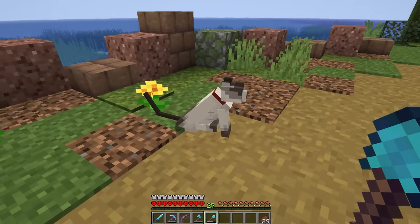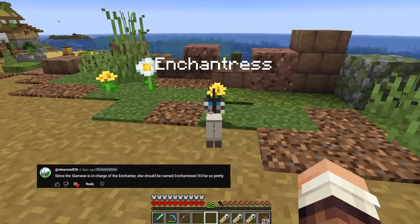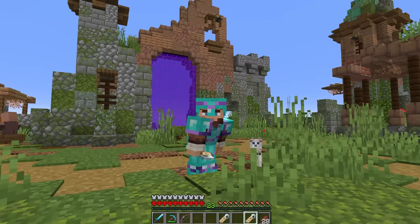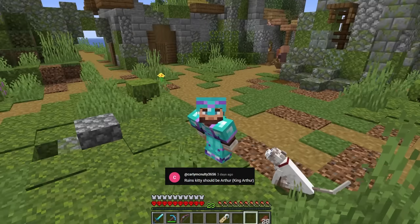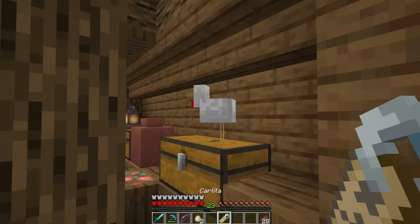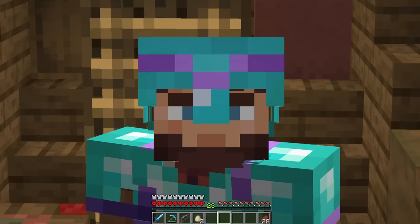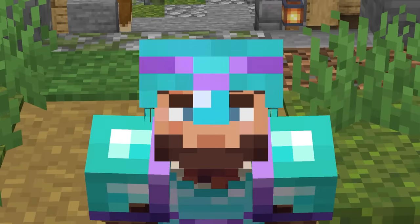I have a name for our Siamese kitty - naming speed run time! This beautiful kitty is called Enchantress, from Nina Rose. The super cute but super slow horse is called Mayo, from Chimps. The ruined kitty is called Arthur, from Carly. And Sir Carlos had a child last episode - the child's name is Carlita, from Humble Gaming. Thank you all so much for the awesome name suggestions!